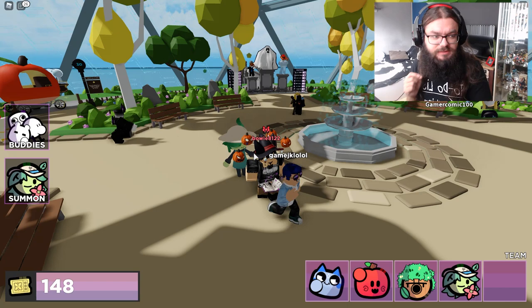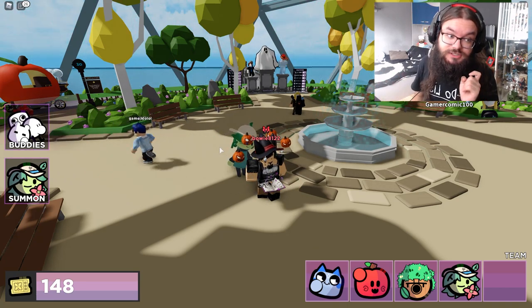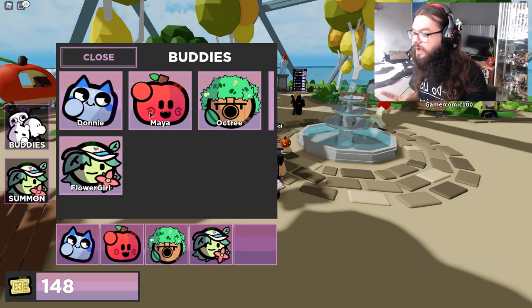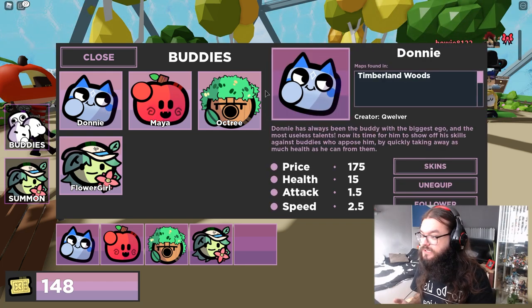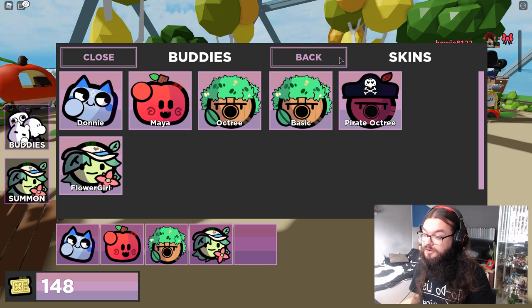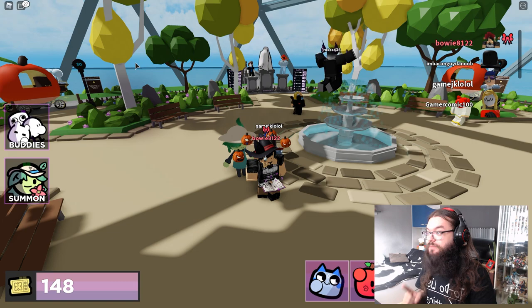So far I've been playing for about 5 hours, and I haven't abused my admin powers. I have gotten Donnie, Maya and Octry. I haven't gotten a skin for Donnie unfortunately, but I did get the pirate skin for Octry and 2 skins for Maya, which I'm pretty happy about.